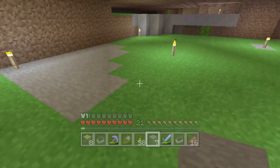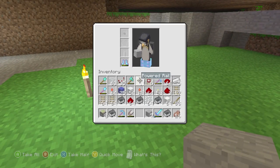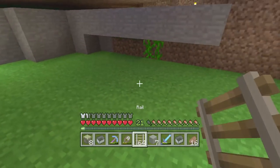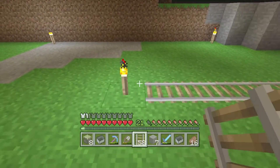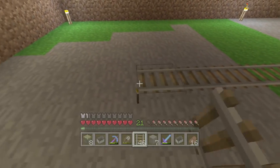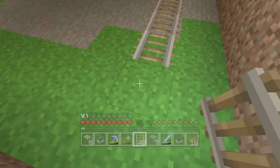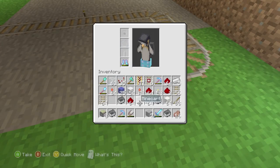I'm going to start building the first minecart track. The main thing about this is you've got to make them quite long, because if you make them too short the times are too quick and then the minigame is just far too hard. So we're going to make this quite long. The torches are on this row, so we'll do this and then we'll snake it around a bit. You can have the outside ones a little bit quicker, but the inside ones you definitely need to be slow.